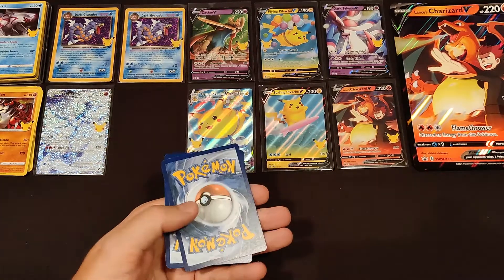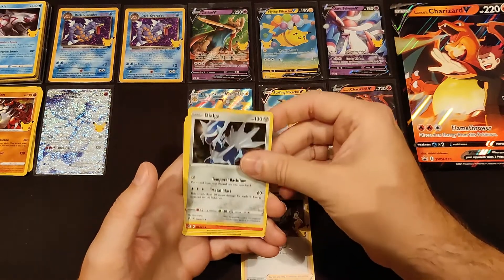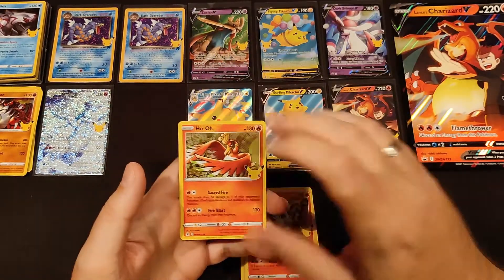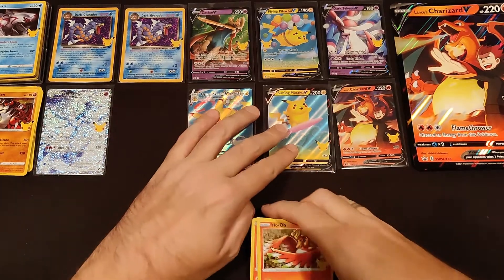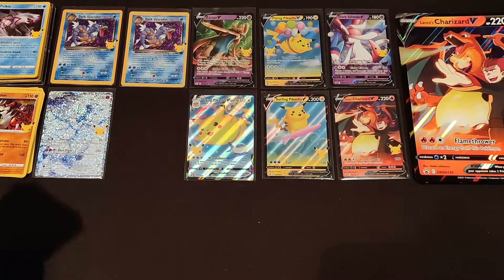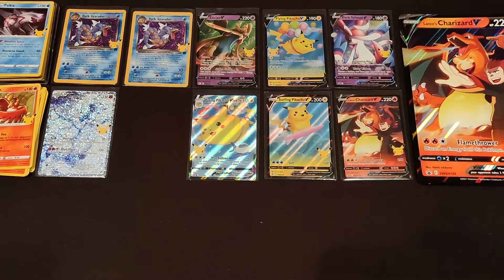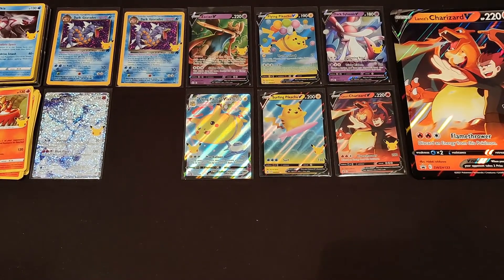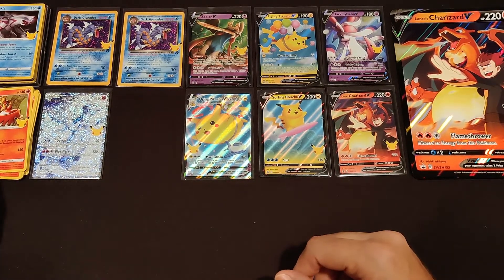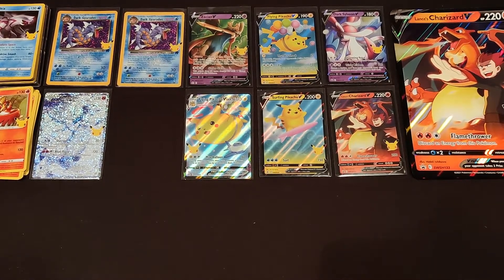Final pack — code card. Professor's Research, Dialga, Reshiram, and Ho-Oh. And now comes the tough one. In Dutch we would say 'vanslag' — as in I'm a bit flabbergasted. Just wow. This was a great break, seriously. I'm always honest with you guys — if I don't like a break, I tell you. Just check my Evolving Skies breaks — oof. But this was amazing.